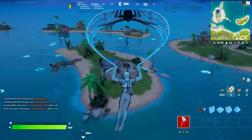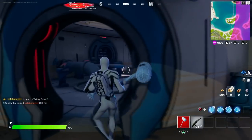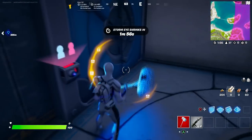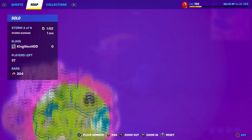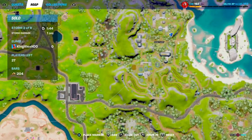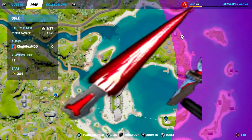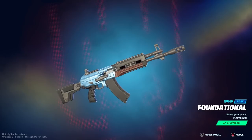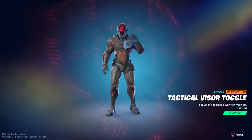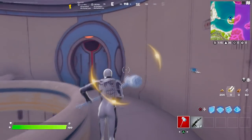After doing the emotes, come to this spot right here. Once you go inside, there should be a vault here, and you have to open all of them. You'll need a friend to help with this part. The first location is right here, the second location is over here, and the third location is right over here. Completing these unlocks the pickaxe, the wrap, and the glider. If you complete all the challenges, you also get the built-in Foundation emote and the second style of the Foundation.